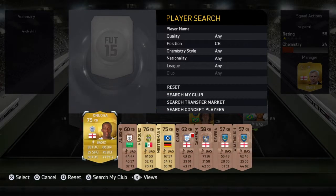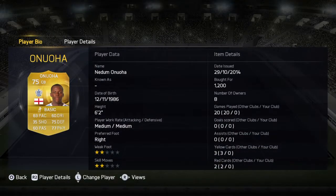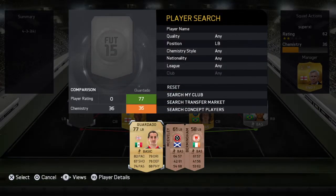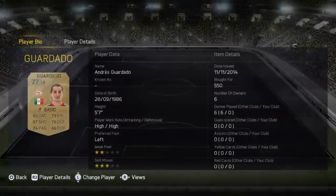In the next centre-back position we have Nkuchia - one of my favorites - six foot two, 83 pace, 75 defense, and he's gonna be good. At left back we go with - I think it's pronounced Widad - he's got nice pace and quite alright defense.